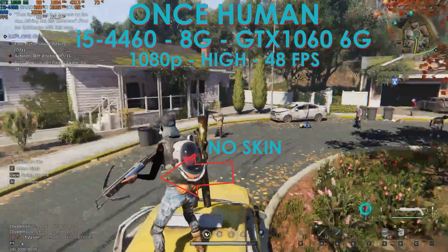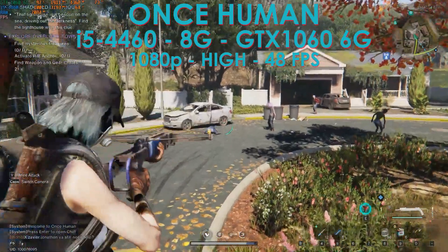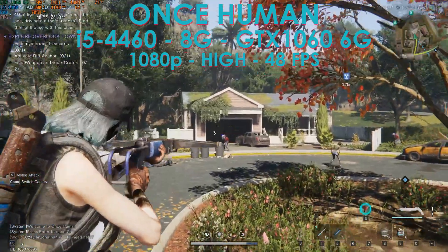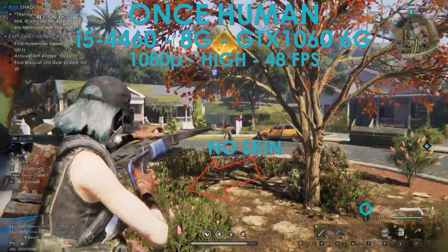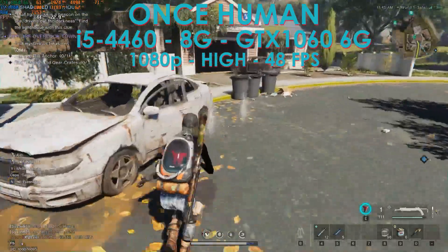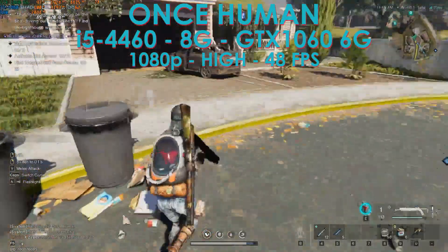I decided to do a quick test because the skin problem was bothering me. I put in the GTX 1060 6GB variant — that's the card in the recommended settings — and kept all the other minimum requirement hardware: the i5-4460 and 8GB of memory, just to eliminate the GPU issue. Playing at 1080p medium and high, I do have a skin, but I'm heavily bottlenecked by the CPU and memory, both pegged at maximum utilization.